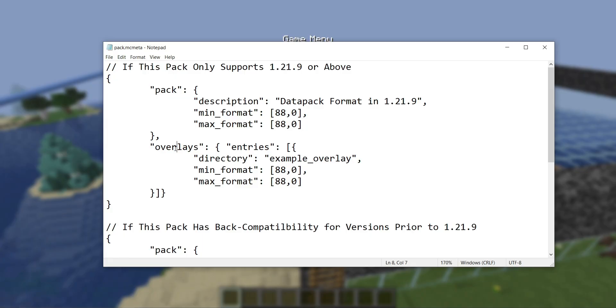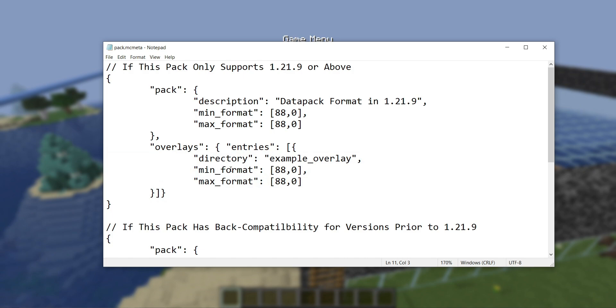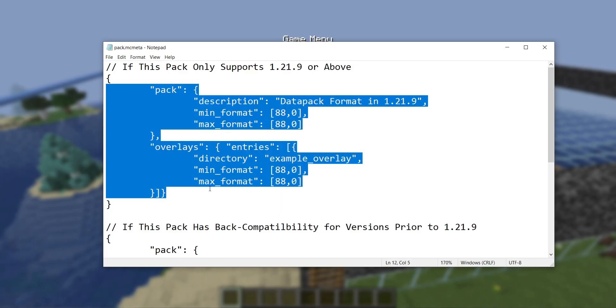There's a similar thing going on with overlays. Every element inside your overlay list also has min_format and max_format, whereas before there was just a field called formats with a min-max range list. This is what your pack format should look like if you're not going for back compatibility — if you're only looking to support version 1.21.9 or above, though hopefully this format will stay in future versions too.